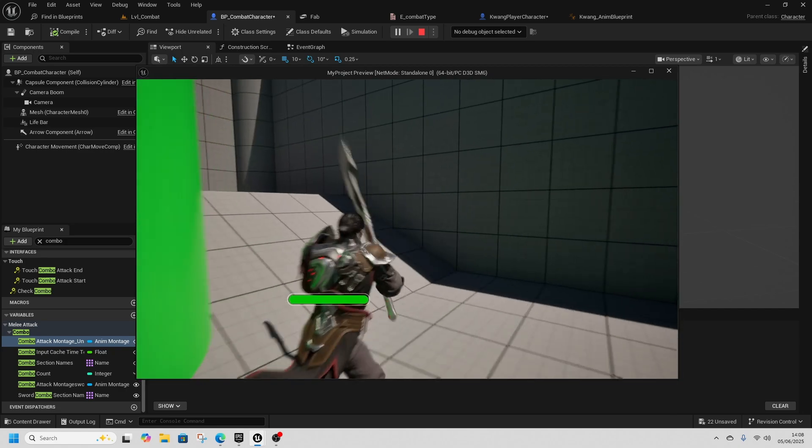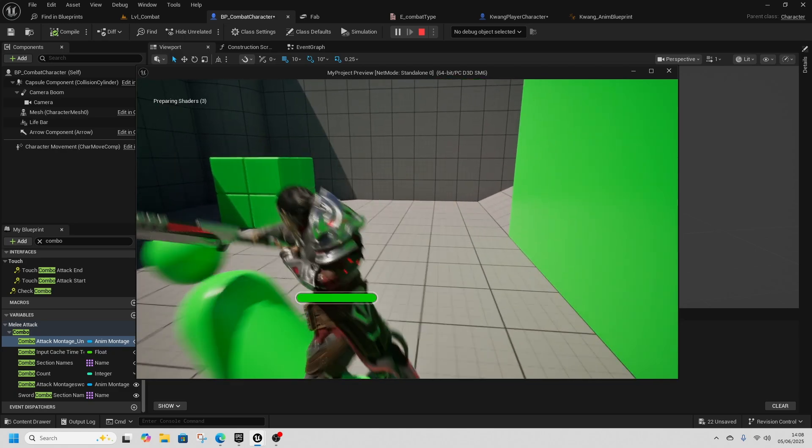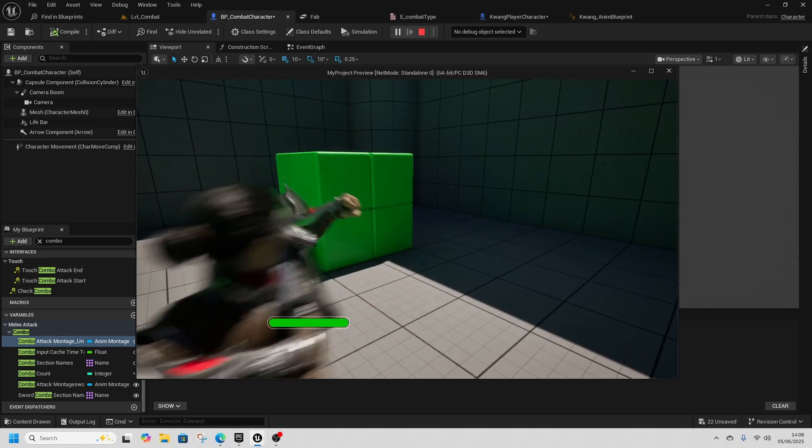Once we've changed the animations, go to the Combat Attack Montage and instead of AM Combo Attack use the new one — AM Combo Attack (retargeted). For the charge one, use the new Charge Attack. Now our combo runs through correctly and the charge attack is also working.